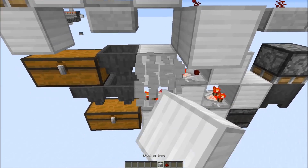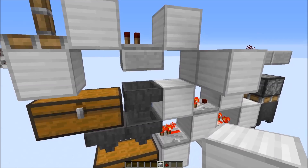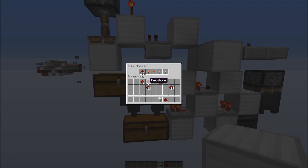The idea is that you would have a water stream here where the items would pass over the hoppers. Right now I'll try to break the system, but it doesn't happen often — it just happens if you put in an item at the wrong moment, so the sticky piston would receive a short pulse.